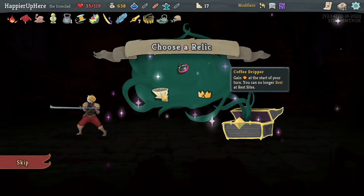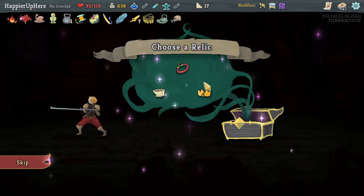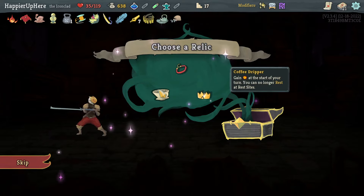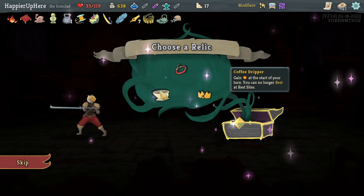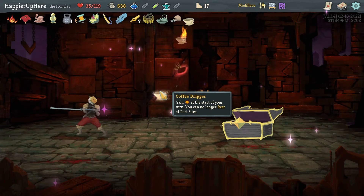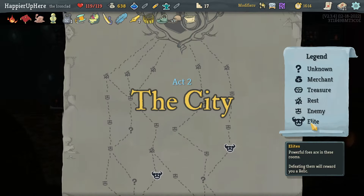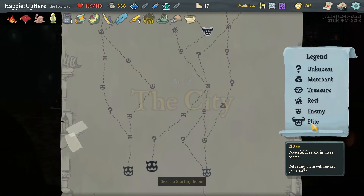Yesterday I took Coffee Dripper and that was not good. But I don't want Busted Crown or Writer's Choker, so I'll have to take it again. With the Magic Flower healing is fairly easy, so let's say Coffee Dripper again — energy at the start of your turn, you can only rest at rest sites — which is fine. And with the Reaper I should be able to heal back up if I need to.